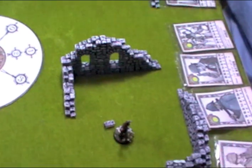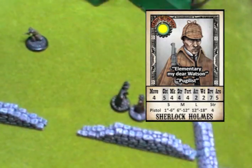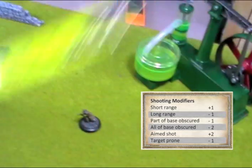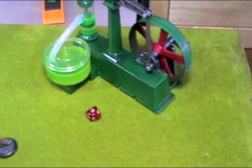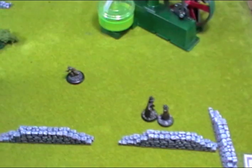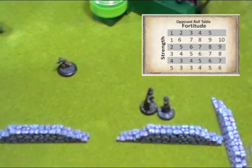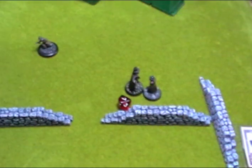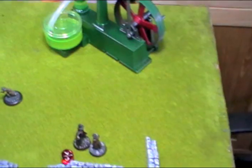Before I forget, I move my peelers first, then start with Holmes taking an aimed shot. I'm 4.5 inches away — short range. Rolling for the shot — a 10! That's a hit without even needing modifiers. Strength of my pistol is 4 versus the Ripper's fortitude of 5 — a tough 5 — meaning I need a 6-plus to wound. Rolled a 7 — it's a wound! The Ripper has 3 wounds though, so we just take one wound off, leaving him at 2.